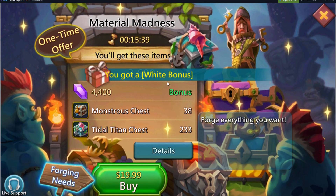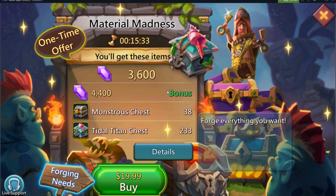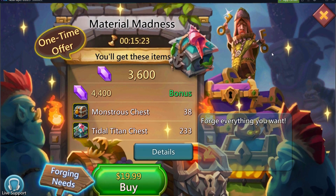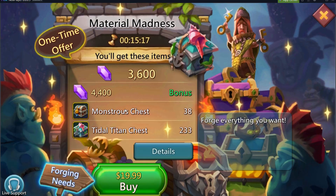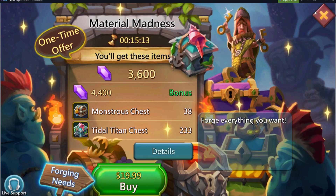Buy a whole bunch of them. If you're planning to spend the money and you don't need to pay rent or other bills, go for it. If you do have bills, don't buy packs — that's just ridiculous, don't spend actual needed money on a game. But if you want to have some fun and have a little extra money, this is the way to go if you want to work on your gear. Work out what gear you want, and then go ahead and buy the Material Madness. Don't waste your money on the $5 packs.